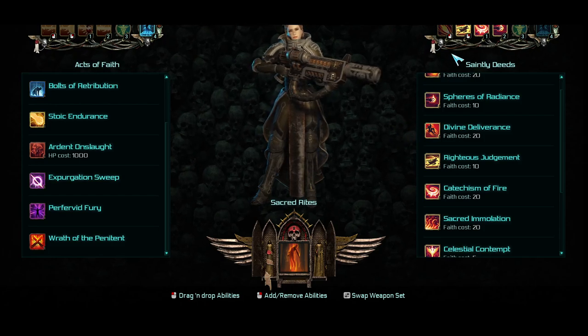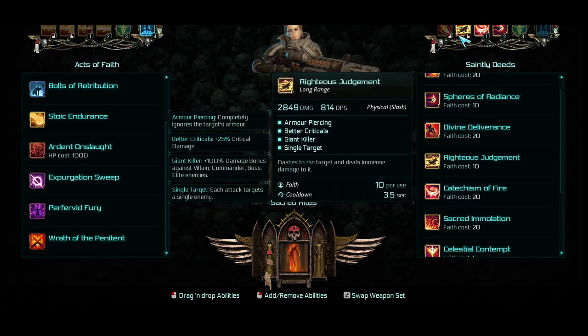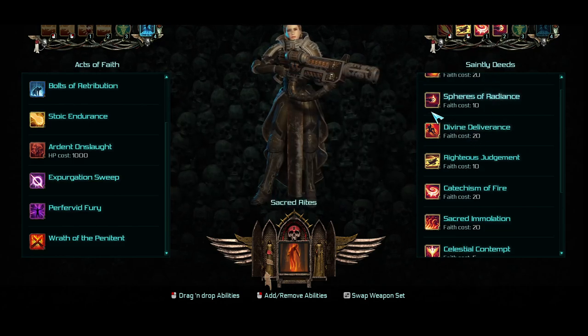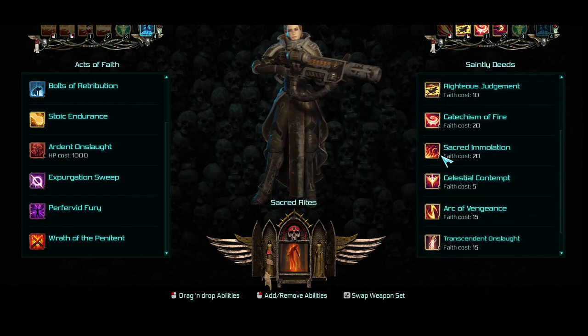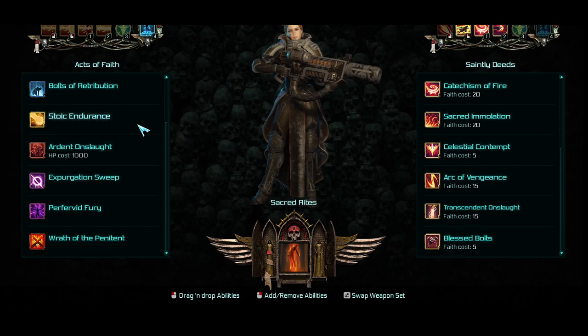In your Embodied Saint form, you can change out the skills as you want to just by simply dragging and dropping. I've decided to leave my Charge, which is Righteous Judgment, as the right-click. And then I have my AoEs on 1 and 2: Catechism of Fire and Spheres of Radiance. These are the ones I've worked with a lot and feel are the best. There are others — Sacred Immolation, Onslaught, and so on — but I just never saw really any value in them.